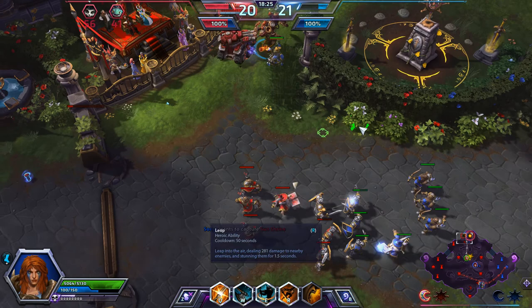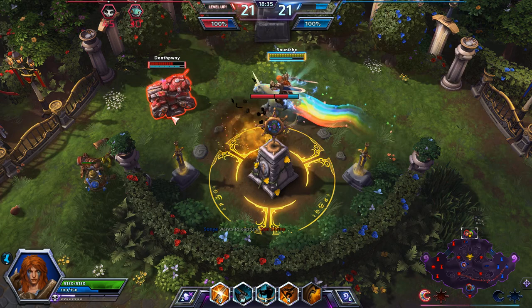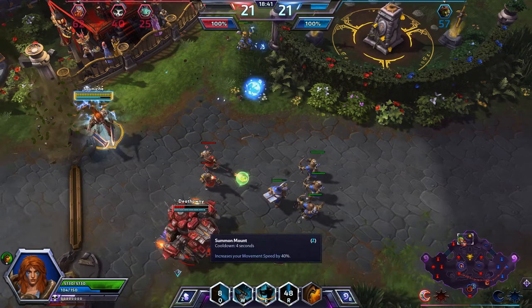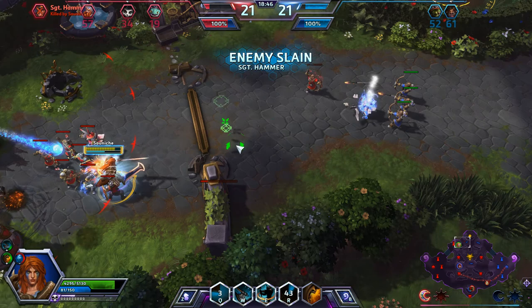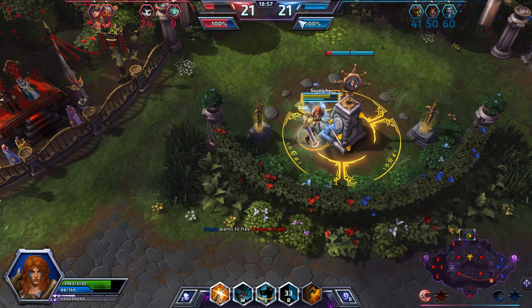Hopefully we have Gazlowe versus Sergeant Hammer up here. I'm going to go up and help them. She does have five mines, which is going to do an incredible amount of damage to Gazlowe. There we go — I do catch her. She's trying to get out of the way. I will take a little bit of damage to take out Sergeant Hammer. Somebody needs to go to the middle and try and secure the Dragon Knight. Hopefully Valla does move on her way down there. Unfortunately we did lose the bottom shrine to Malfurion. We are still about half a level ahead, which is working out for our team — not the greatest but decently.